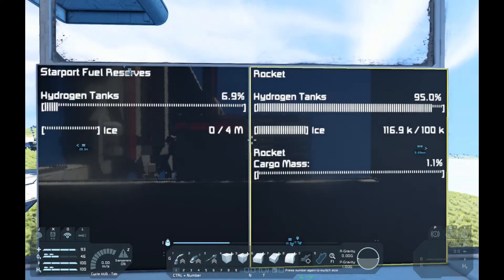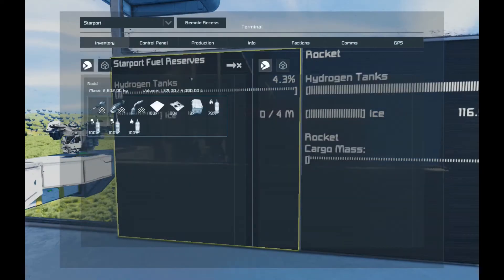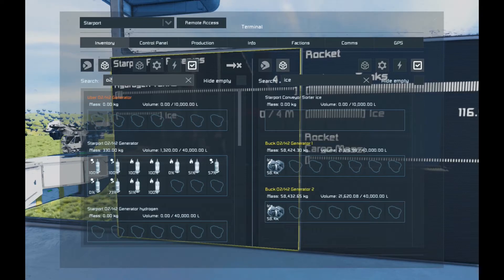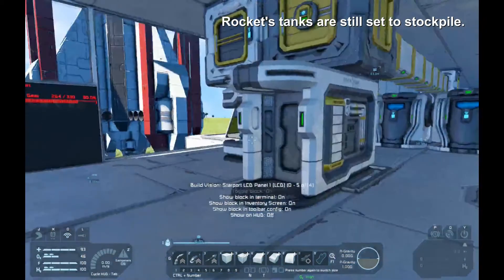Got to get some more ice here - although I do have some ice on the ship which I probably don't need to have on board. Let's move that ice actually. Both generators have a little bit of ice in them - let's move that down to the base generator. That should start to make us some more hydrogen, so when we get back we should be good. Alright, let's get the heck out of here.